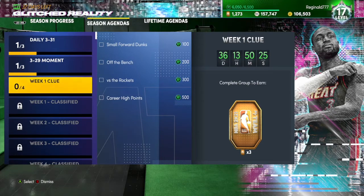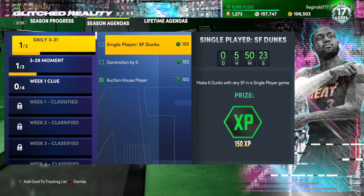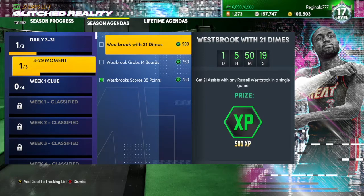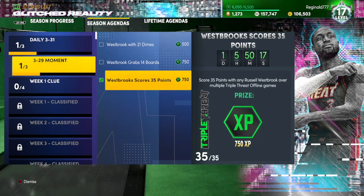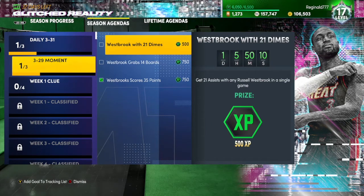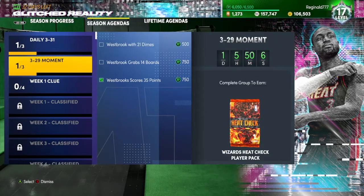The other way is just basically going every day and doing every objective. As y'all can see, Westbrook got this now — I completed the 35 points because that was pretty easy, and I'm doing his rebounds right now. The dimes one I'm probably gonna have to play the new domination so I can get that card for you guys.